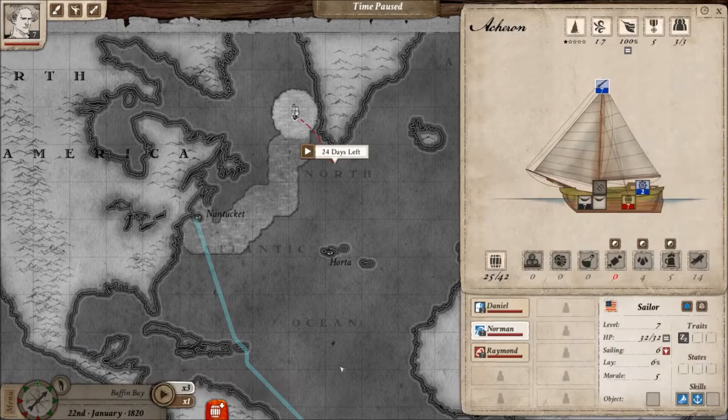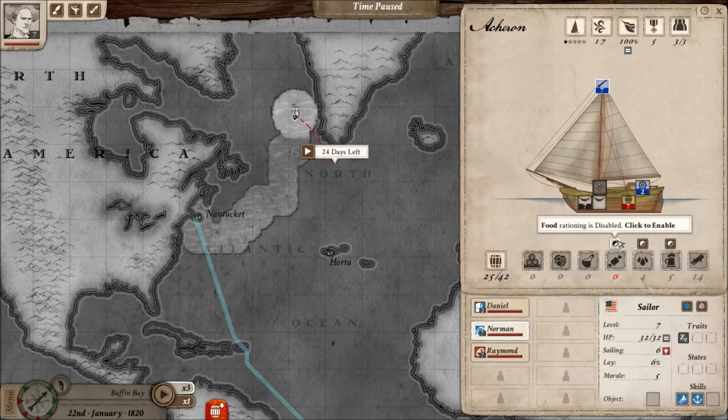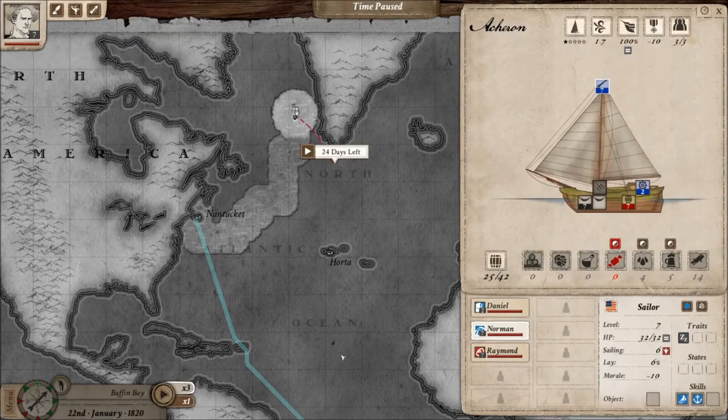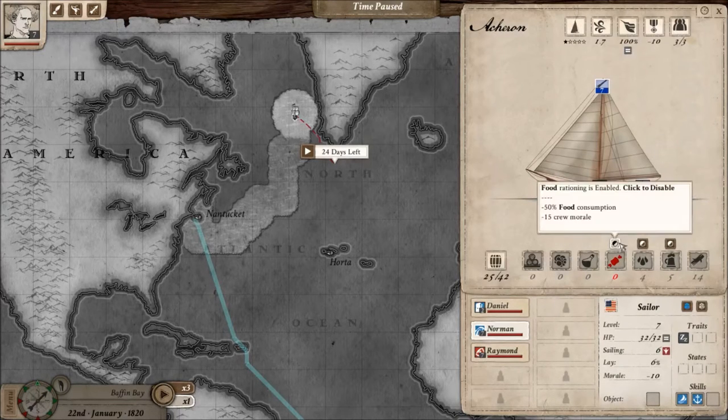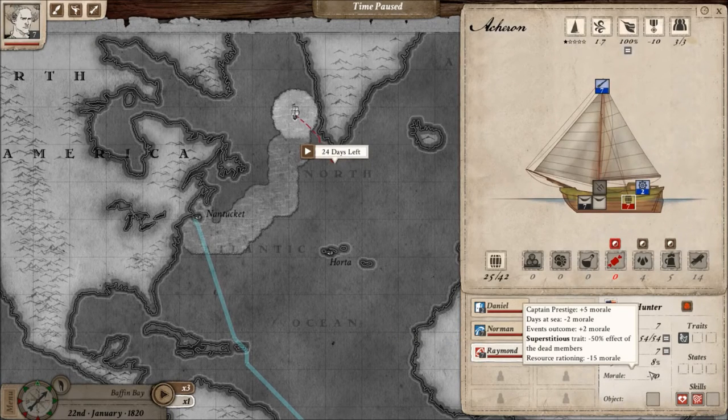First of all, I can click on the notification and open the ship interface. From here I can decide to start rationing the food by simply clicking this button. Rationing the food buys me more time — it means I have more days to deal with this problem. But your crew is not going to like it, so their morale is going to decrease. But it's better hungry than dead.